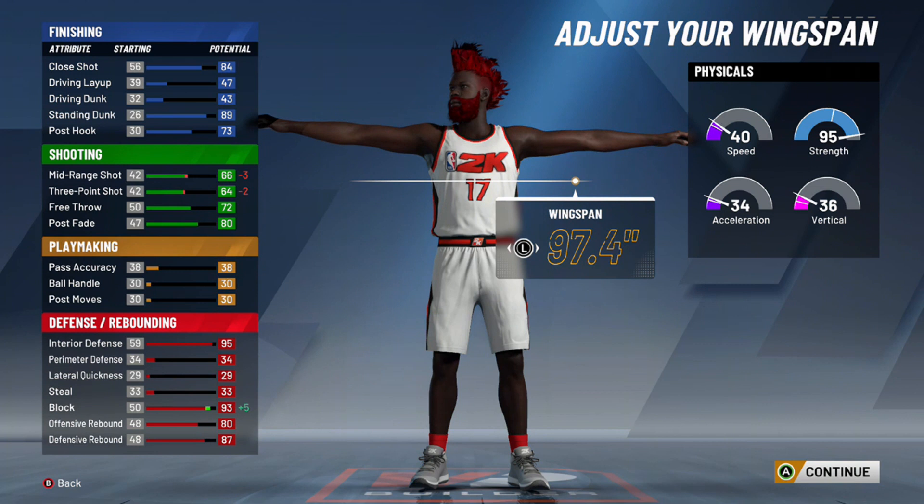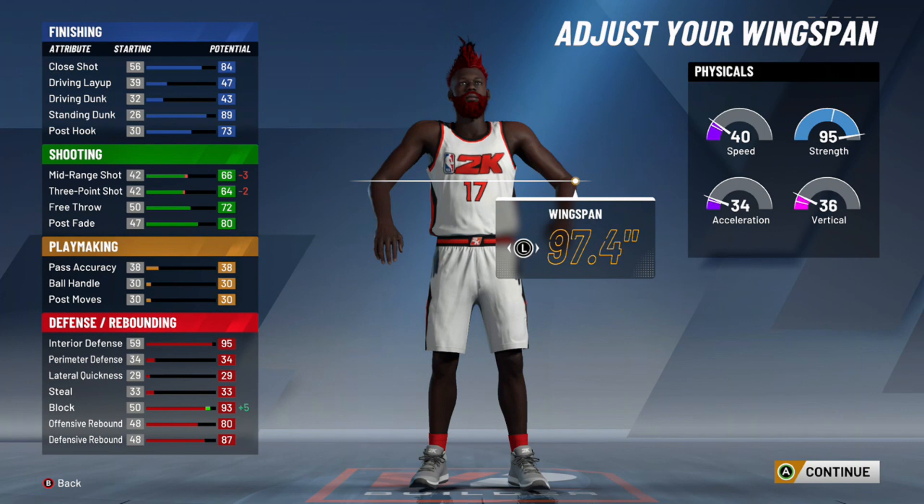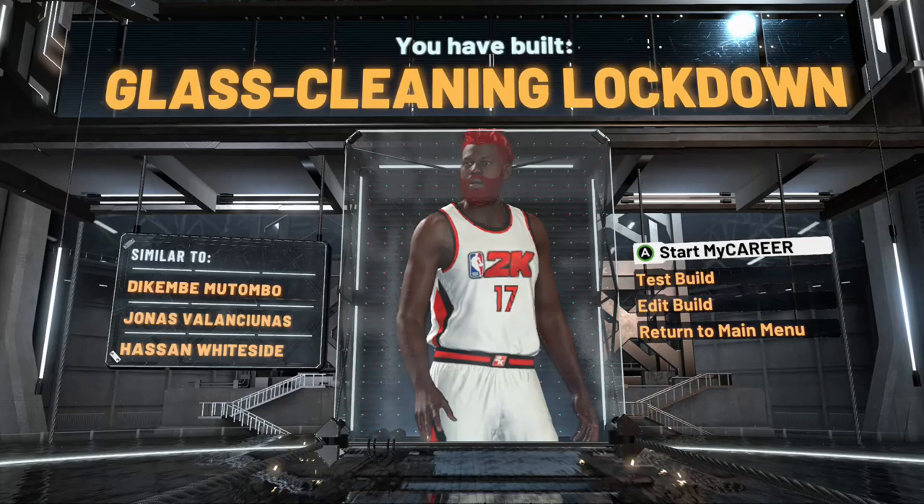I accidentally skipped wingspan, so I go back and make it max. The three-pointer is only a 64, but at 99 overall it'll be a 69 three, and with boost that's a 74 three — not even counting other boosts you can get. I went with Glass Cleaning takeover. It says Glass Cleaning Lockdown, but it's not actually that — 2K just has weird names for builds.